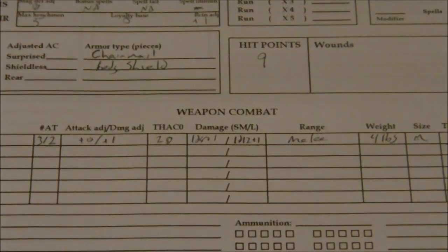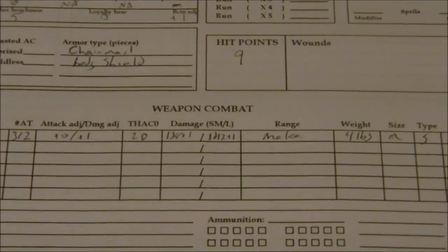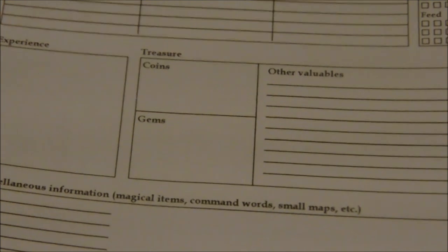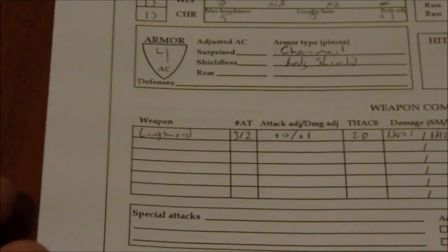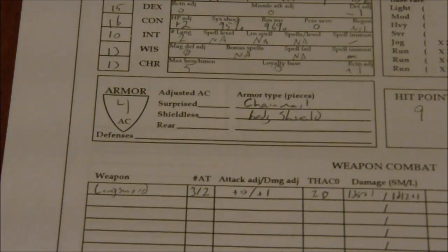And that's basically it — there's nothing else I really need to worry about as far as this version of the character goes. There's other stuff I would fill in like proficiencies and languages if I was doing this as a player character, but just putting under our coins: we do have 30 gold pieces left over. And there you go — that is our second edition AD&D fighter. I think he's a little bit beefier than our first edition AD&D fighter; I actually got some really good rolls there.